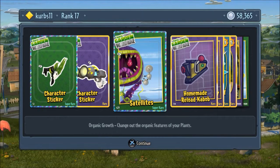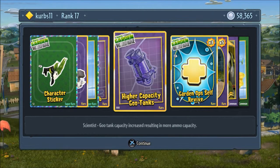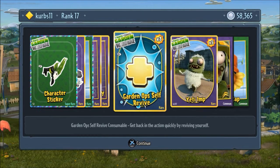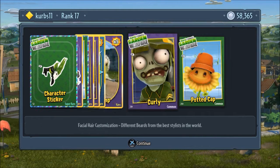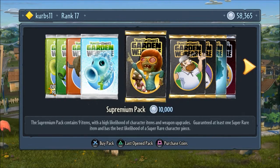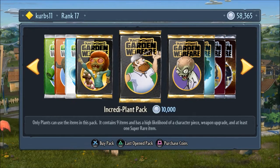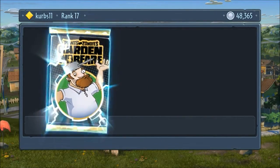Four out of five pieces on Dr. Toxic. Satellite super rare, homemade reload kebab rare, higher capacity goo tanks rare, garden ops self-revive times three rare, five yeti imps once again. Curly and potted cap — or PopCap, hmm, sounds familiar. A credit plant pack.